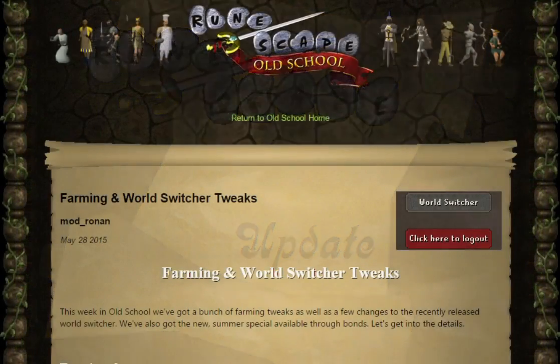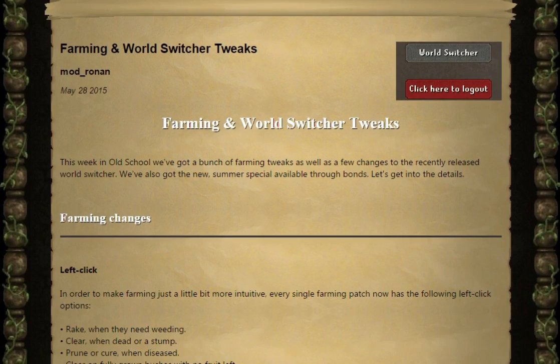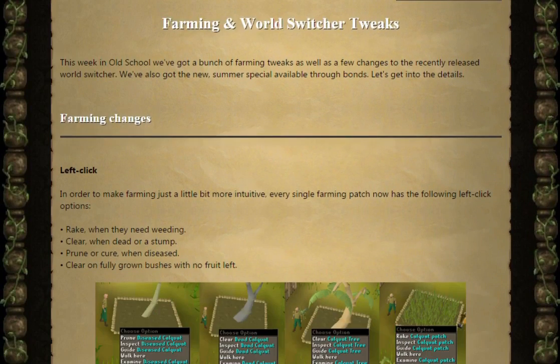Hello everybody, we've got a new update from the Old School RuneScape team involving farming and world switcher tweaks. This week in Old School they've got a whole bunch of farming tweaks as well as a few changes to the recently released world switcher. They've also got a new summer special available through Bonds. Let's get into the details of this update, starting off with farming changes.